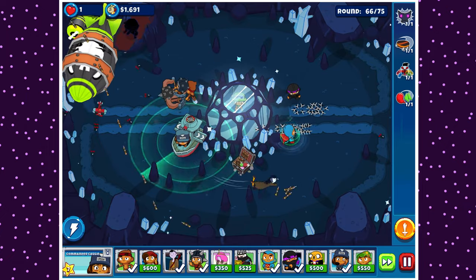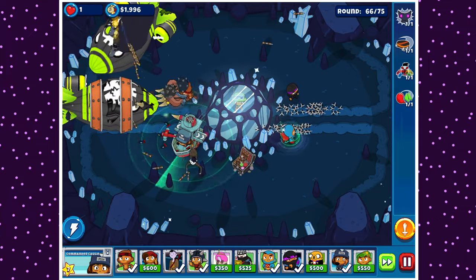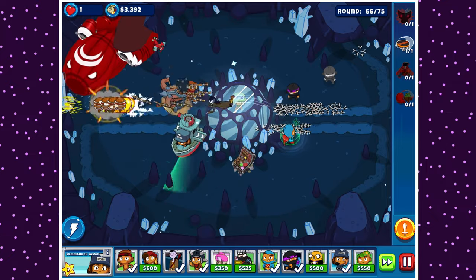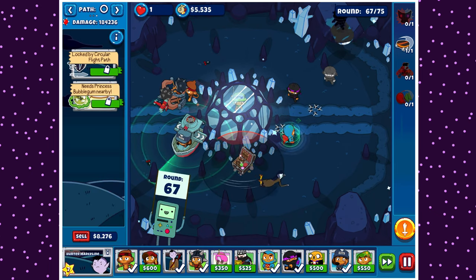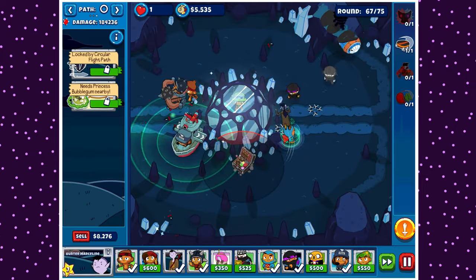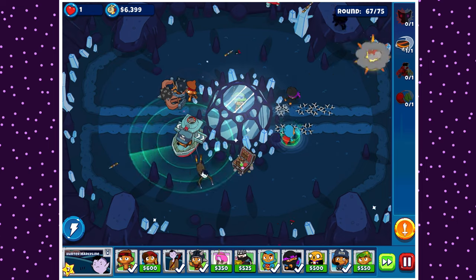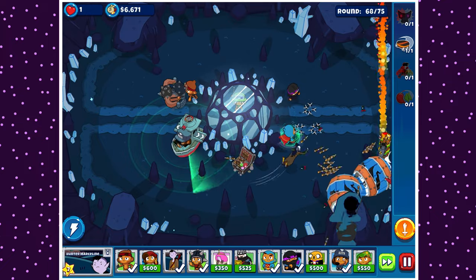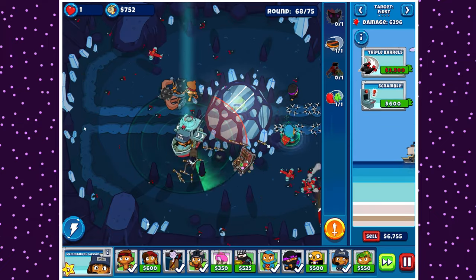Apparently Soul Steal has some limited range effect, which is dumb because I'm pretty sure it's meant to affect all bloons on screen. But you know what does affect all bloons on screen? Saboteur Supply Lines, which is awesome. Let me just double-check — that is what the ability says for Hunter Marceline, right? It says 'suck the souls from all bloons on the screen.' Lies! I wonder how many upgrade descriptions or trinket descriptions in this game just don't work how they say they do. I feel like probably quite a few. Also, we have a lot of money apparently — yay, upgrades!